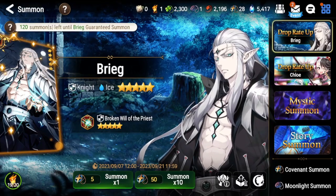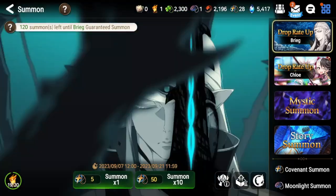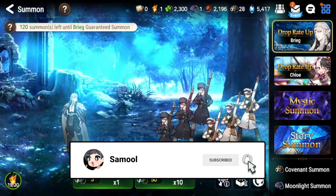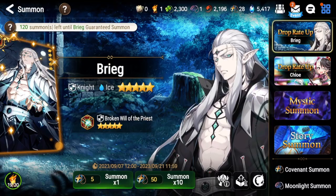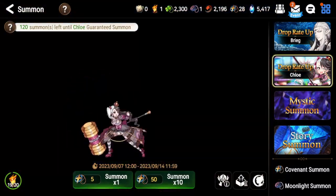Hey, what is up guys, welcome back to another one of my videos. Today we're going to be talking about the new RGB 5-star unit on your screen — his animations look amazing — and that is going to be Brieg. Brieg is available for two weeks because he is new, and he's also running with his new artifact available from the Powder of Knowledge shop. We're also going to briefly talk about Chloe.